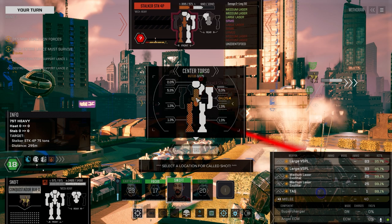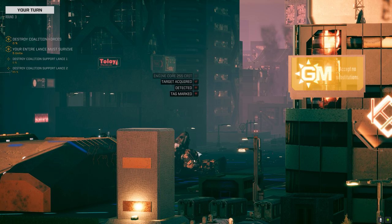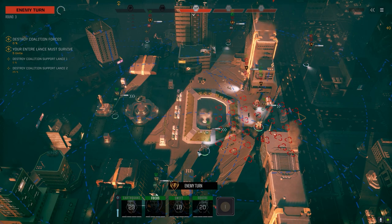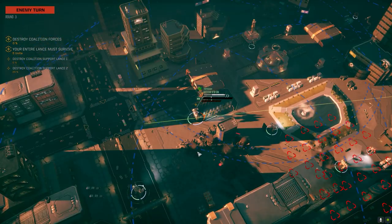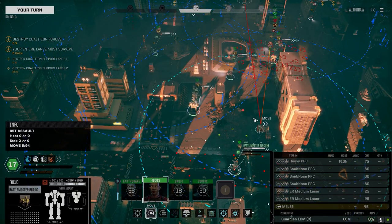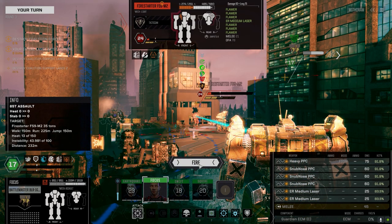That supercharger makes all the difference on these Black Knights — just being able to get them into combat like this. Hey, look at this — that's a kill shot, let's take it and get rid of this guy. Okay, big unit down. This is supposed to be an elite lance — I don't know, it doesn't seem like it. I'm going to use the PPCs to fire on the same Firestarter — see if we can clear these minefields. PPCs are supposed to be able to clear minefields.